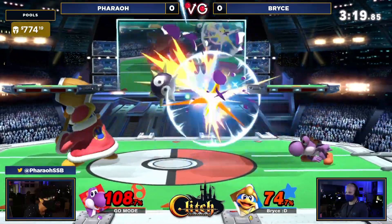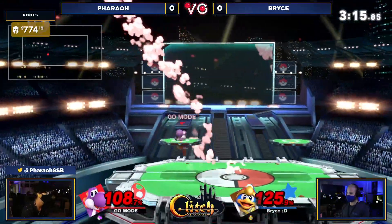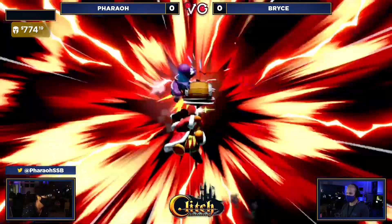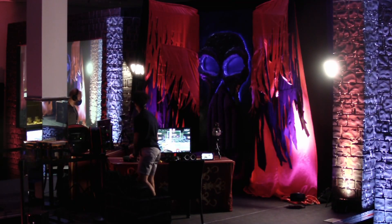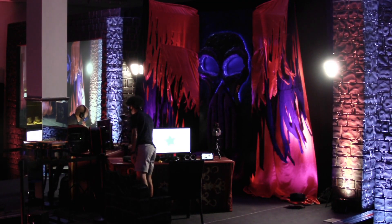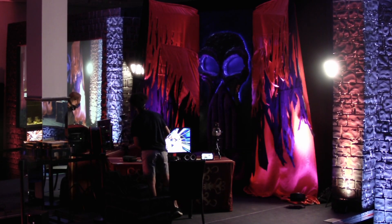Short hop down B with a little bit of shield glue actually will just be a quick shield break — and that would have been the stock, too, especially at 74%. DDD's a little heavy, and you've got to be careful with those Gordos. Almost gets the up smash — the reverse away! Is that going to be it? Oh my God! Bryce finds a way to squeeze out game one.